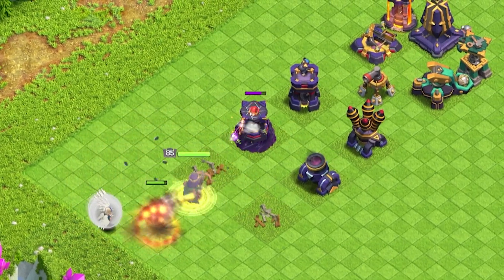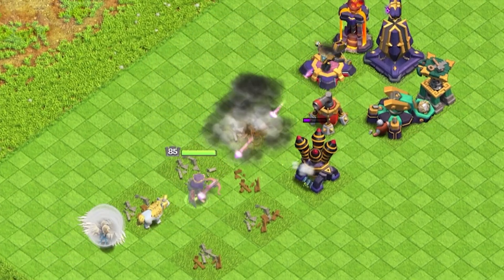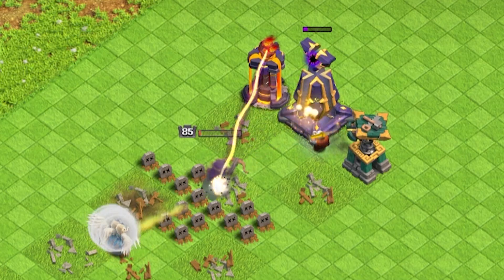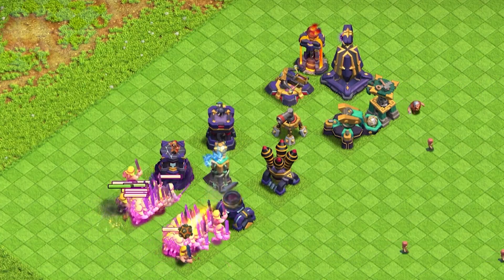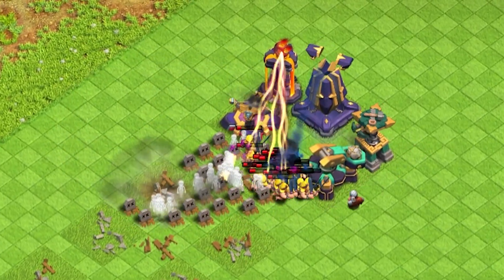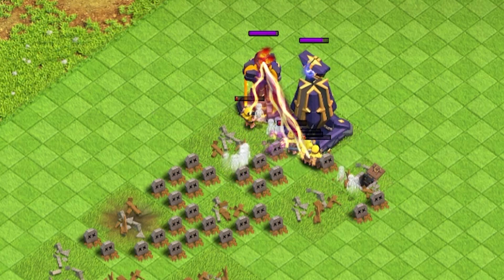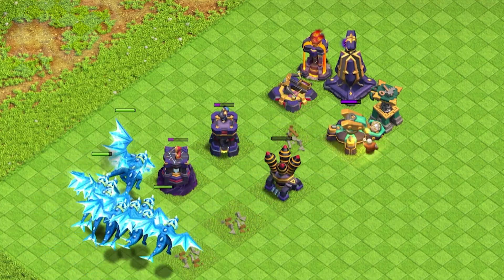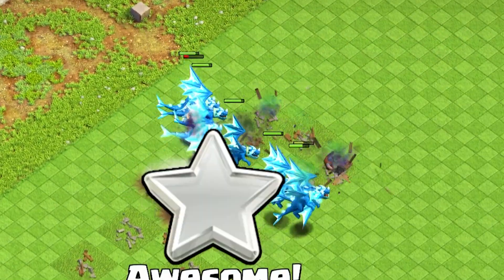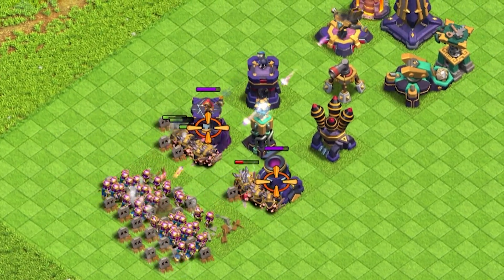Archer Queen can really showcase her quality when traps are not standing in her way — Queen Walk nearly destroys that Monolith. Super Barbarians rampage freely without fear of the traps. Even the Electro Dragon manages to recover its dignity by wiping this defense formation clean. However, the Barbarian Archer army is still easily stopped by the Scattershot.